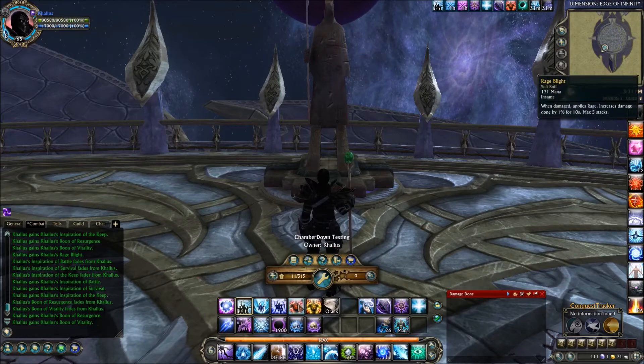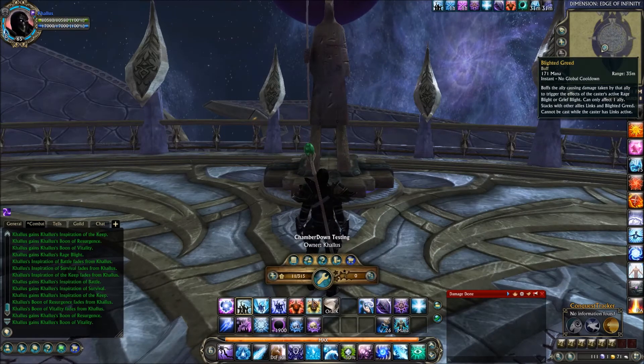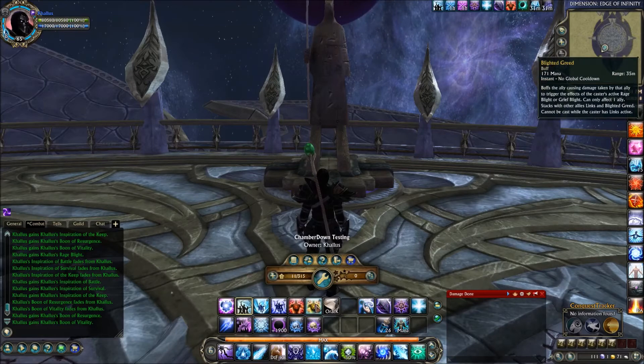Moving to the right, we've got Rage Blight and Blighted Greed from Defiler. Rage Blight will go on you, and Blighted Greed will go on typically your tank.